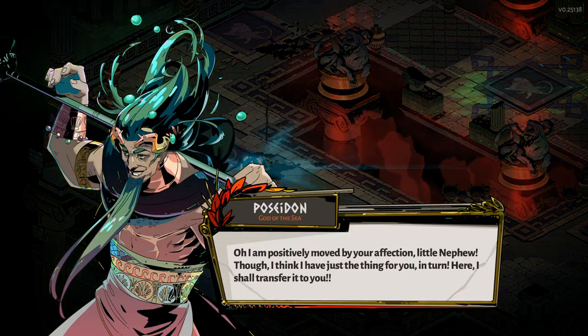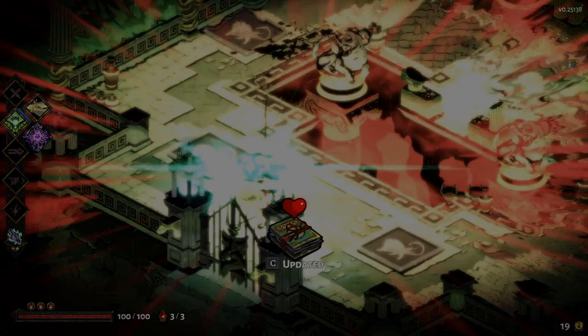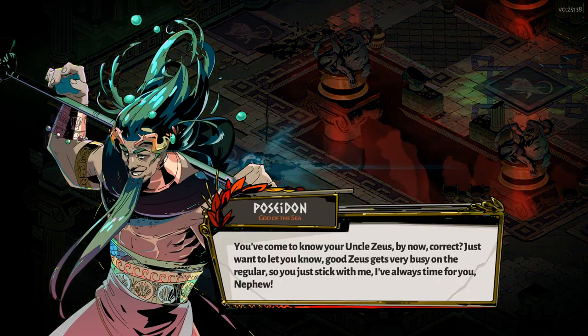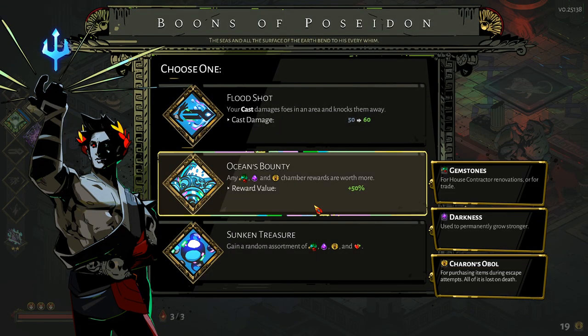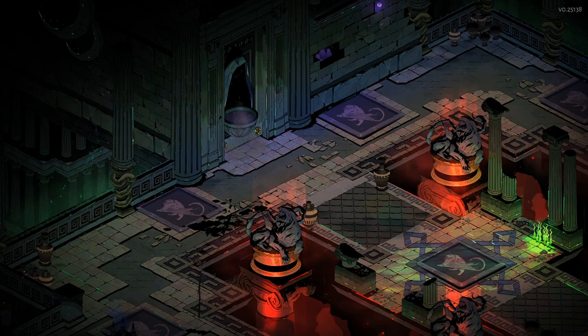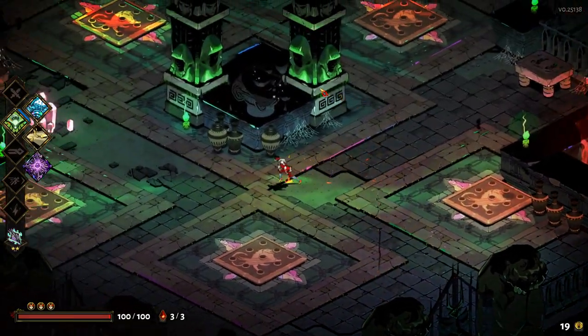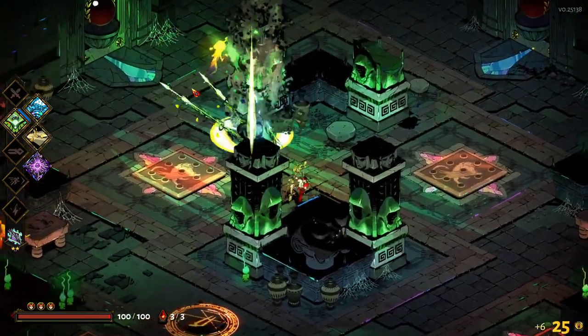Oh, I am positively moved by your affection, little nephew. I think I've just the thing for you in turn — I shall transfer it to you. So now we've got the Conch Shell. What are you going to give us, Mr. Poseidon? Just so you know, good Zeus gets very busy on the regular, so just stick with me — I've always time for you, nephew. We can go with Ocean's Bounty — let's go with that. We get 50% more of all resources for the rest of the run. That can help us quite a lot in building up future runs.